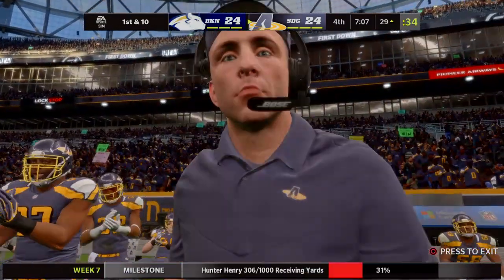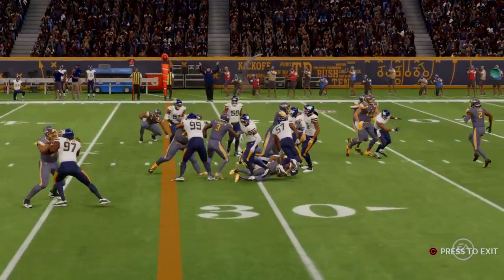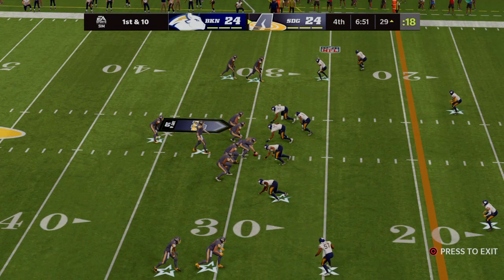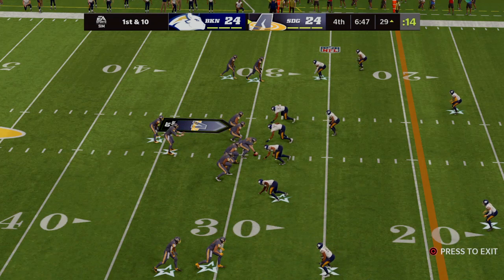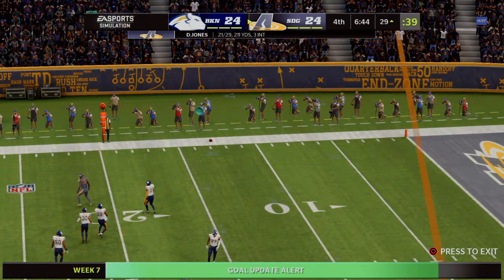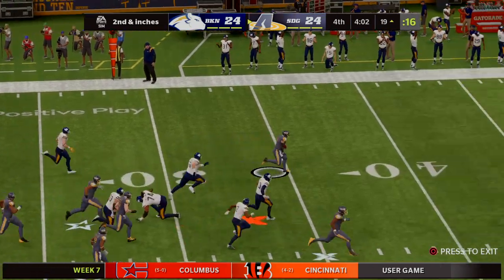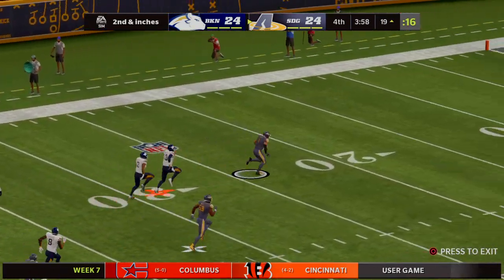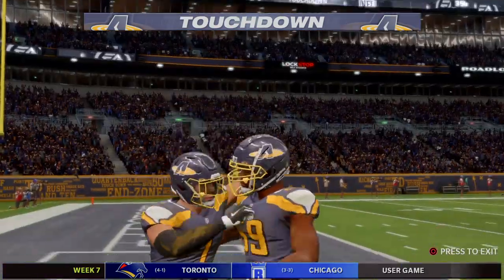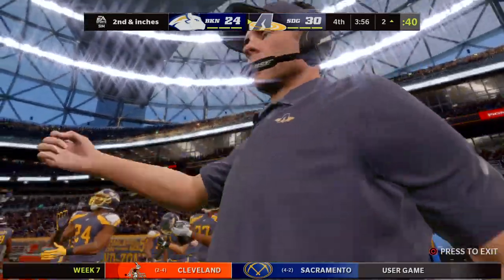Here's Robinson again on second down — he'll get this up only to about the 33. Jones from the gun on third down — over the middle to Parker, and he will have first down yardage as he's brought down at the 41. All tied up at 10 with two minutes left in the first half. Coming up at halftime, we'll go from Charles Davis to another personality in Orlando — the coach with stats and scores from around the NFL.